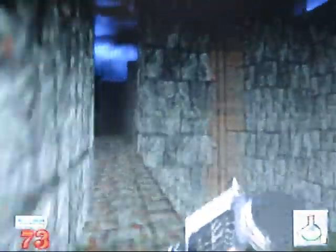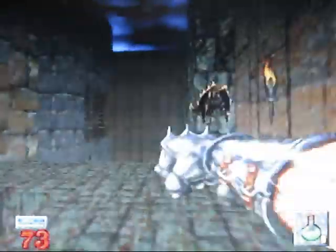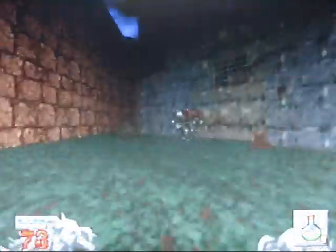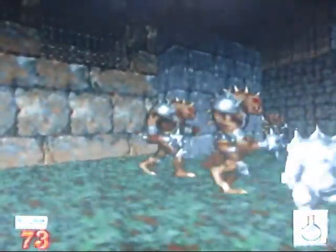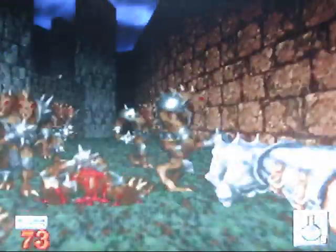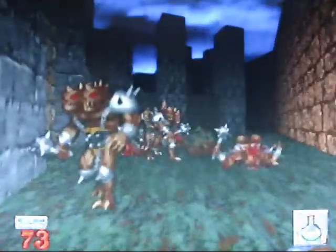Now we're going to drop down behind here. We're going to bring back the fists. Luckily, behind the castle there are just ettins — ettins and birds, not many birds either. So we're going to go back to good old level one and just punch them.